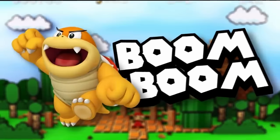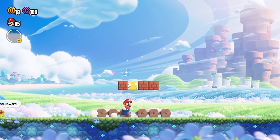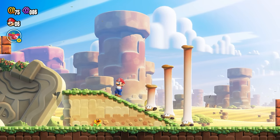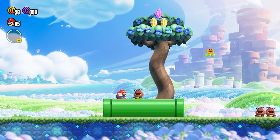Buckle up, because this list isn't just the usual suspects from Bowser's army — we already tackled that. This time, we start our journey in the Flower Kingdom's Pipe Rock Plateau, the first of six worlds where Mario and his friends will see all kinds of new wildlife. But as an exception, let's kick things off with Goombas.